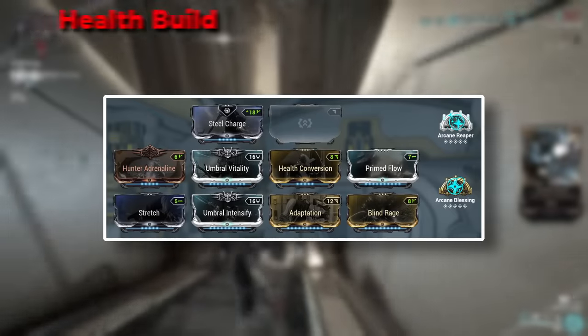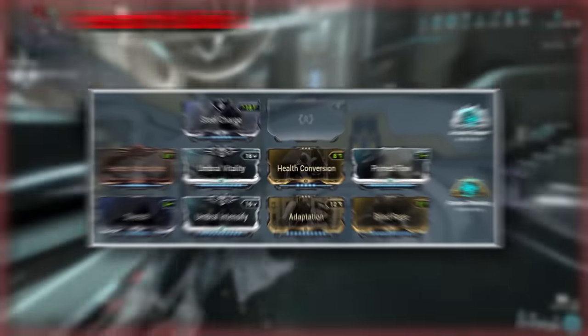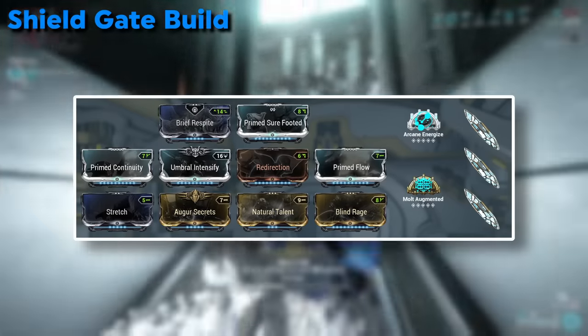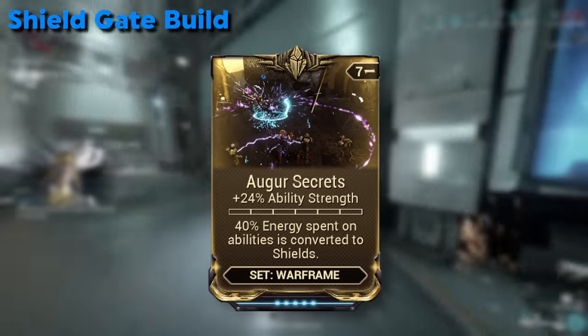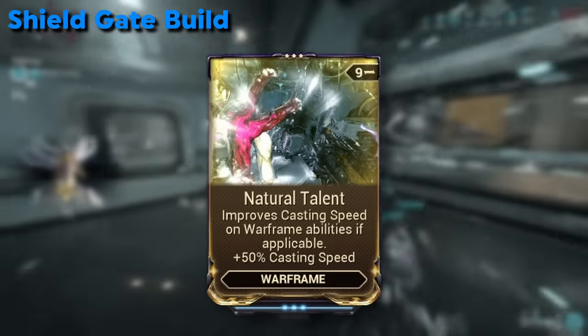That wraps up the health build — for the Aura and Exilus, use whatever you feel like. For the Shield Gating build, the remaining open mod slot is flexible: I personally went with Augur Secrets for a bit more strength and Natural Talent to spam abilities even faster.